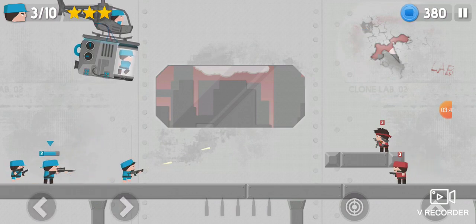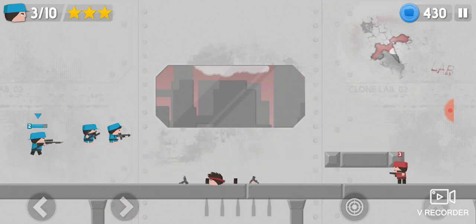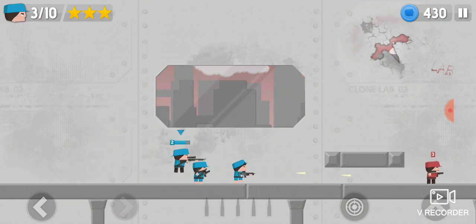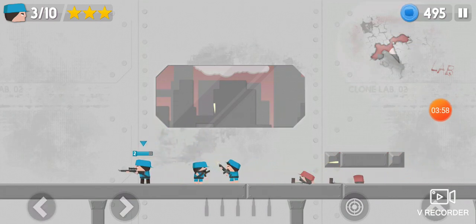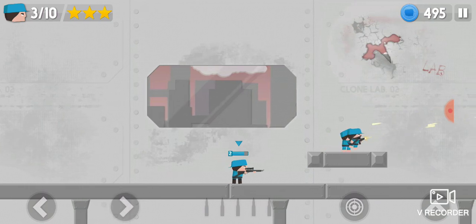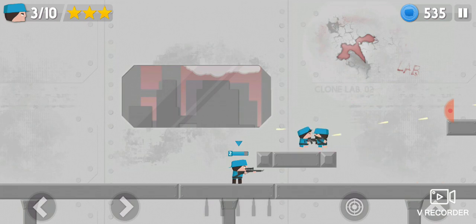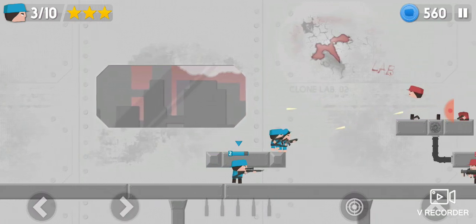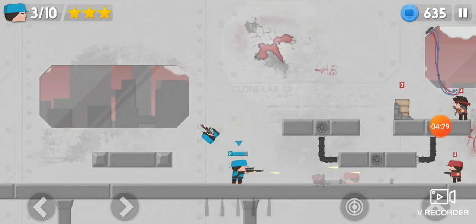After your cadet dies, grab the sniper to destroy that MK2. You can use a sniper to destroy the MK2 and another sniper to destroy the gunner. Now wait with the sniper — you have to save your bullets, so don't shoot until you really need it. You need the sniper bullets to destroy the MK2, and then you can just use the sniper.